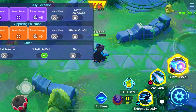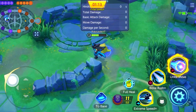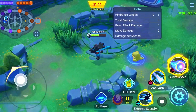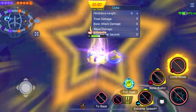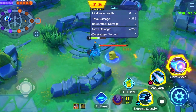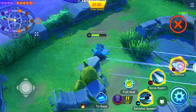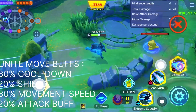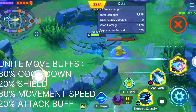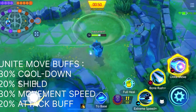Now let's talk about the unite move, which is Aura Sphere. I will remove all wild Pokémon and use a substitute doll to demonstrate. If you use your unite move up close to the enemy, you can deal almost 4200 damage. If you are farther away, it drops to around 2000 damage. So try to get as close as possible before using it.